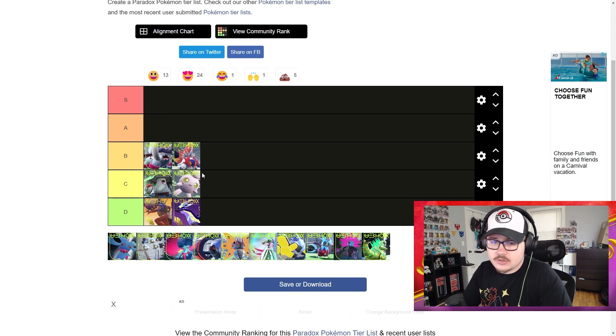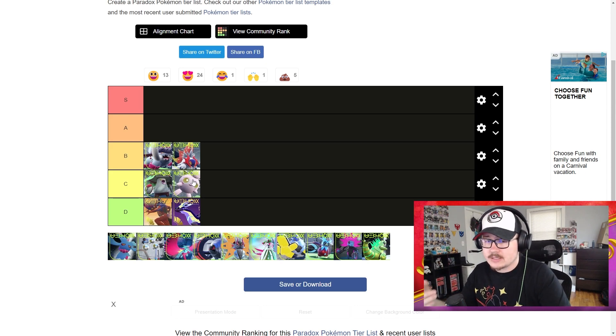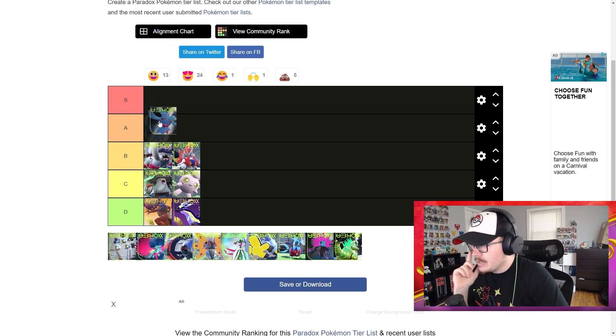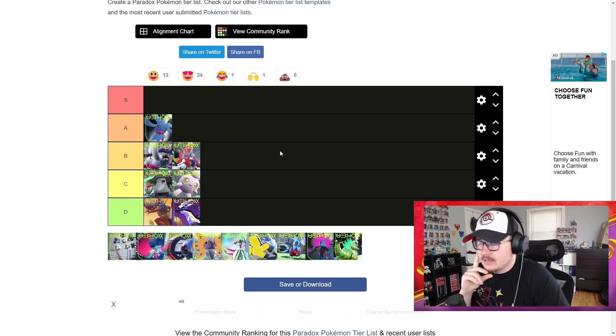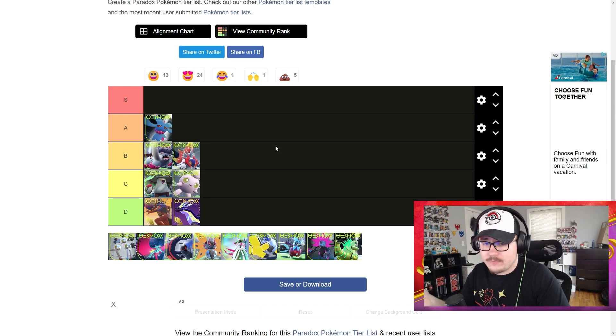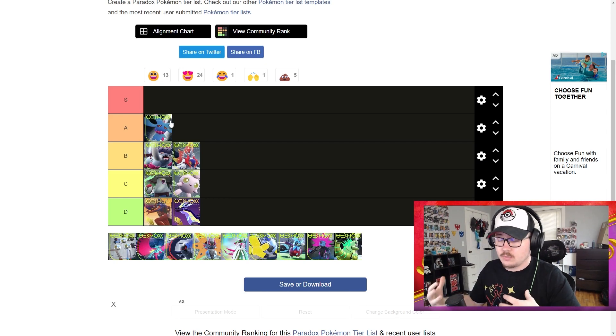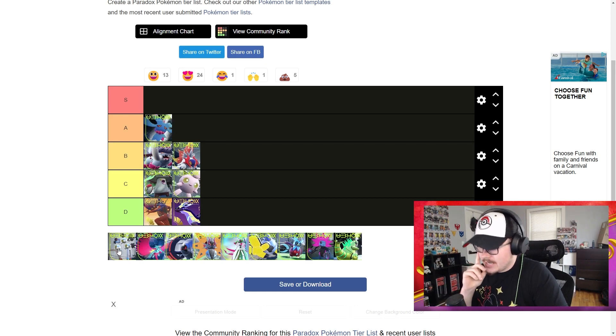I feel similarly about Scream Tail — it's a very situational Pokemon. I see it run on a lot of Perish Song teams and Trick Room teams, and I think it works well in certain scenarios as a good support Pokemon with access to quick Thunder Waves and things like that, but it's not up there. Flutter Mane I think is our first A on this list. It's pretty solid, not as good as we were anticipating just because of how frail it is — any Steel type or physical attacker can pretty much one-shot it unless it's Focus Sash.